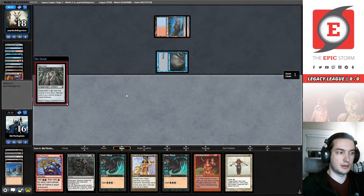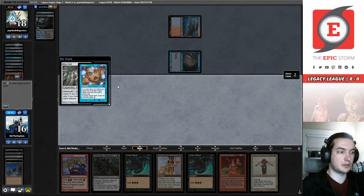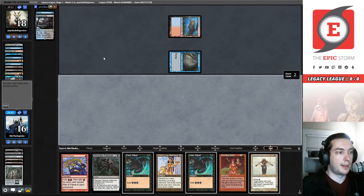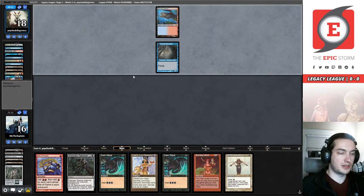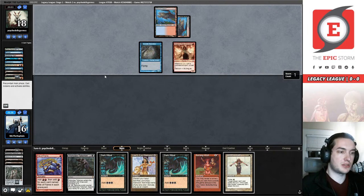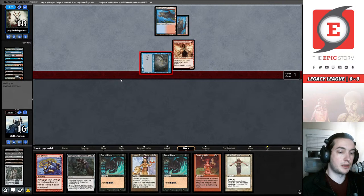We're not dead. Yeah, they exiled a Polluted Delta — oh, they're Dazing this. Okay, that's fair. I just didn't want to discard it, but I also got a Daze out of it. Yes, our opponent is taking some weird lines — they've got more than enough Wastelands to make up for it and my misplays, but it's turn six and they finally put their second creature onto the battlefield. I'm not quite sure if they're playing optimally either.